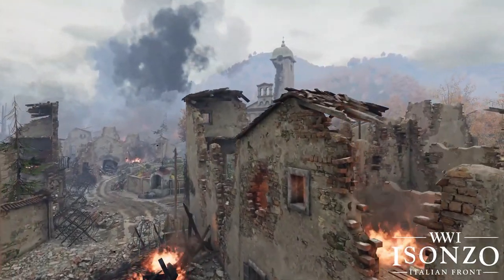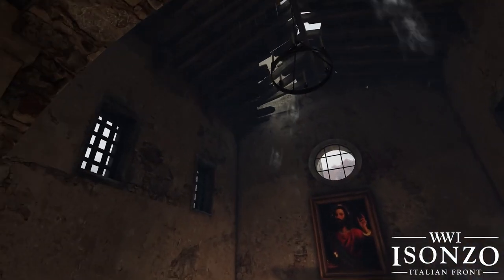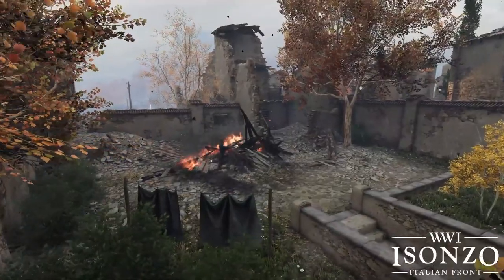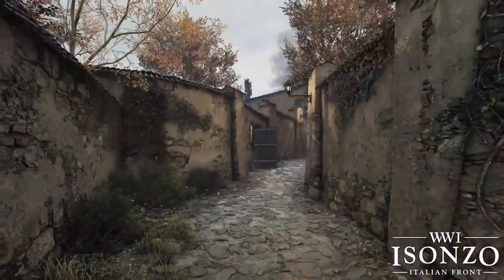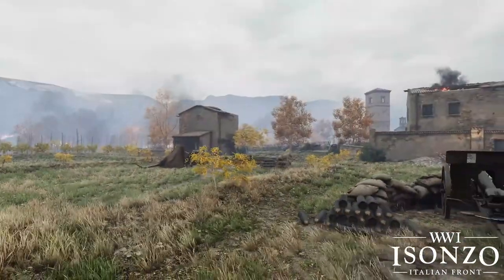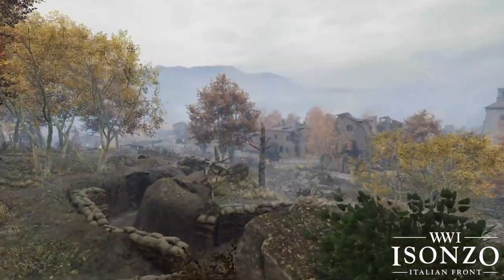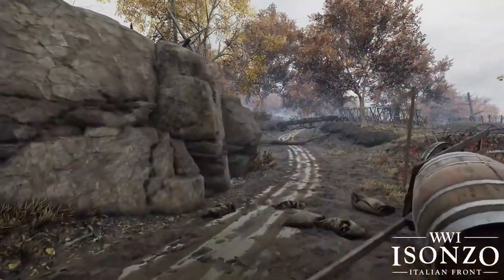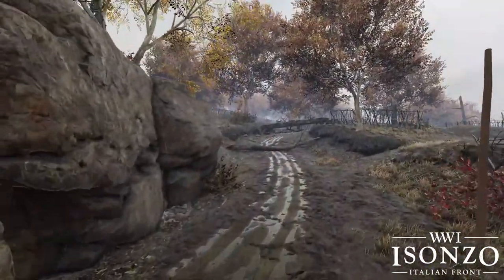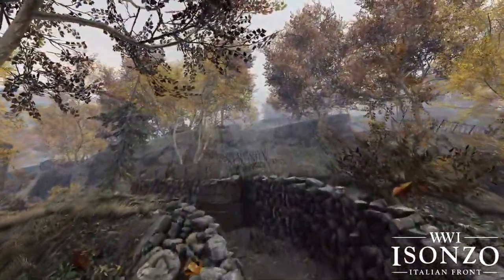That, combined with the small-scale attention to detail and level design the devs have started to master, makes me feel very optimistic about the other expected maps in the future. In my opinion, this is shaping up to be the best map not just in Isonzo but of all the maps in the series, period. I know that's a relatively controversial opinion, but the game's updates and graphics really push this muddy, dark aesthetic to the next level. Unlike Verdun and Tannenberg, Isonzo's color palette and overall saturation make the map feel more alive than its counterparts.